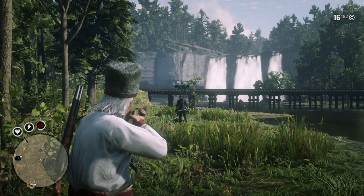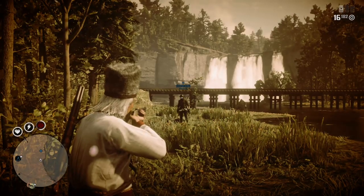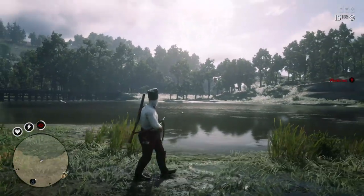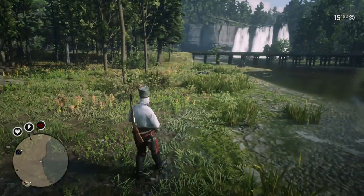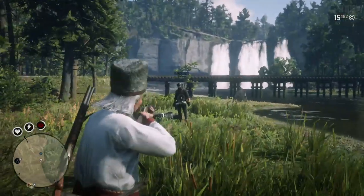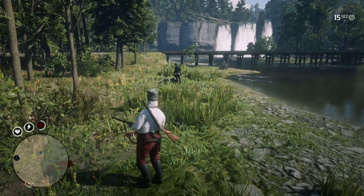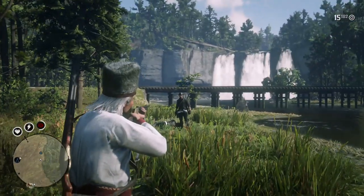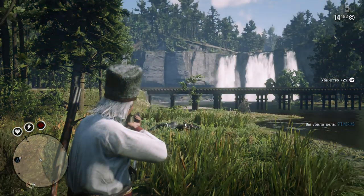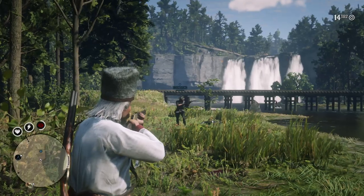Now we are getting closer to the point where I gave you misleading information. I made a test with Eye for an Eye and saw that when you use pretty much any Dead Eye ability and your Dead Eye is active, you restore not 20% but only 10% of your Dead Eye bar. So I concluded that Eye for an Eye simply doesn't work when you're using Dead Eye. I tested this with Slow and Steady and other Dead Eye abilities and always restored only 10%. But I was wrong, and I'm sorry — now I'm going to show you why.